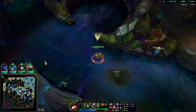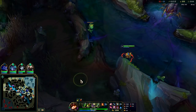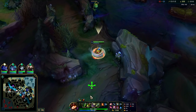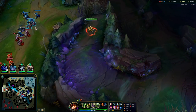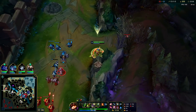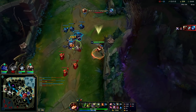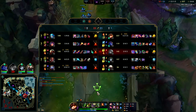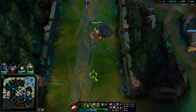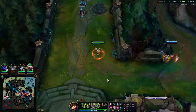I'm going to go back top on the split push — I don't think I can help my team. As sad as that sounds, I think splitting is our best move here. Yumi is just too strong for anyone to do anything. We'll give Dragon and hopefully we'll get a turret out of it.